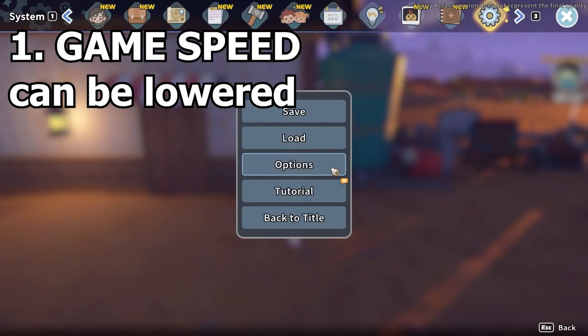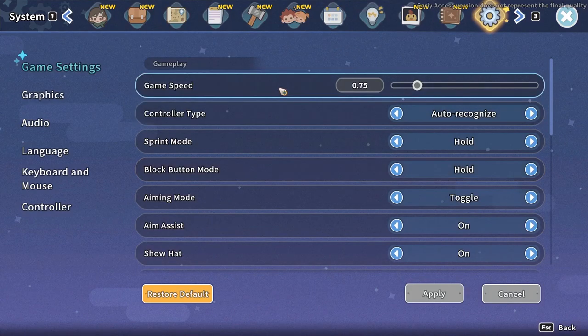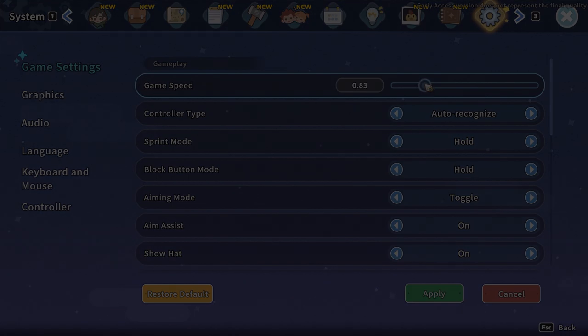Lower your game speed, especially if it's your first playthrough. Your machines will not work faster because their timers are linked with the game speed, but walking isn't, and that's precisely why you want to lower that speed. Exploring and even losing your way every now and then, which is normal if you don't really know the map yet, may cause you to lose a lot of precious time. I never play on regular speed even though I know the map very well by now, because travelling may take a while and time is key.